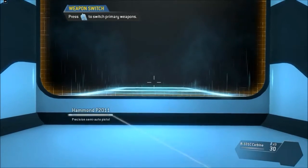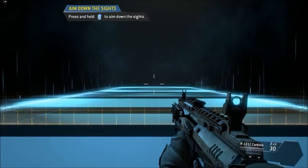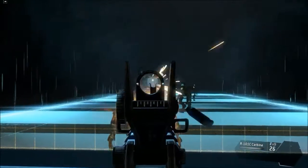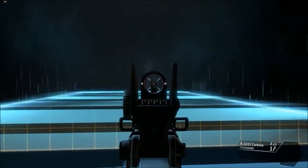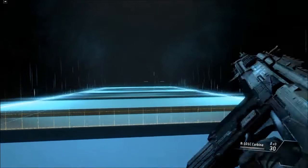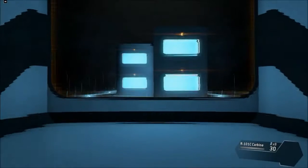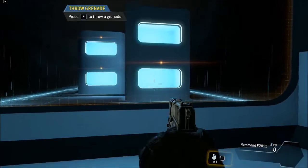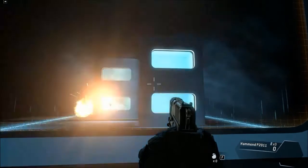Switch to your rifle. To take a more calculated shot, you can aim down the sights of your weapon. Destroy all of the targets in the shooting range. All targets eliminated without a magazine swap. Your ammunition conservation has been noted. Throw a grenade into each of the windows. 4 out of 4. Nicely done.